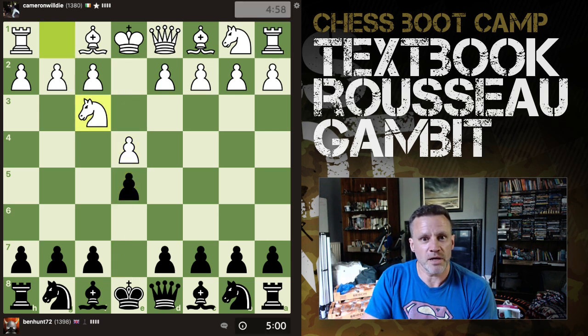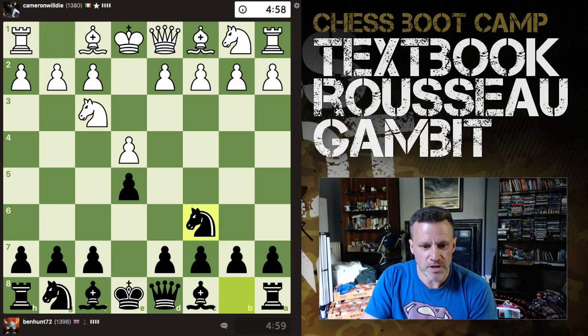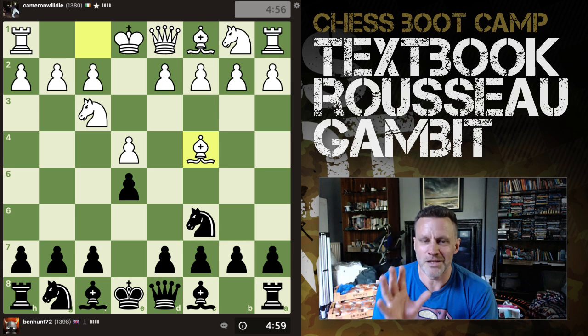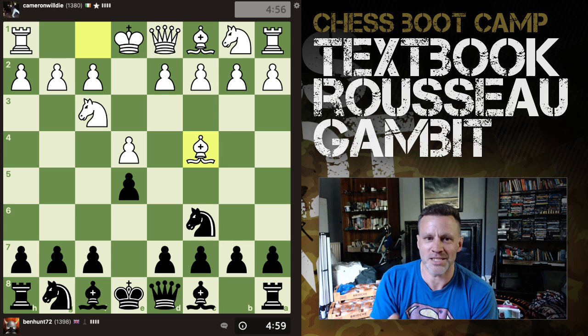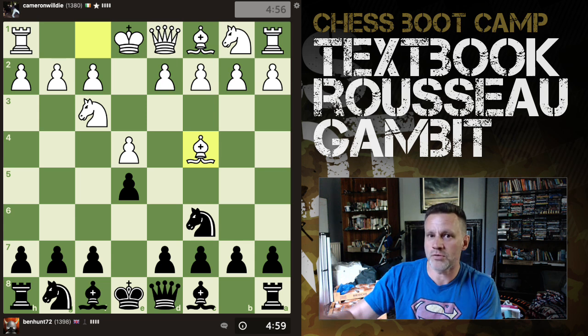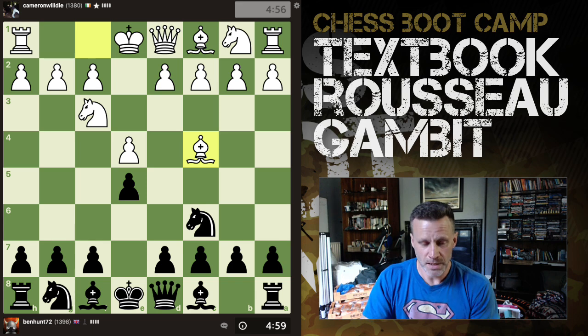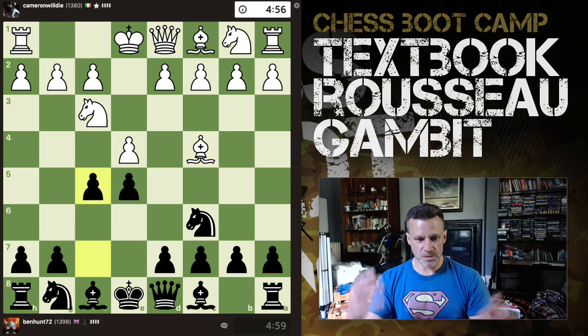We have e4, e5, knight f3, knight c6 — all very normal so far. And out comes the bishop: the Italian. It's really weird that loads of people play the Italian below 1400, above 1400 you get a lot more Spanish in there. There's a hint there. So what do we play against this? Well, we're Vienna Gambit players.